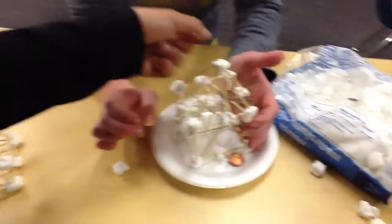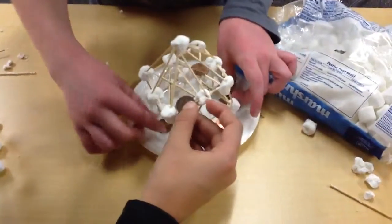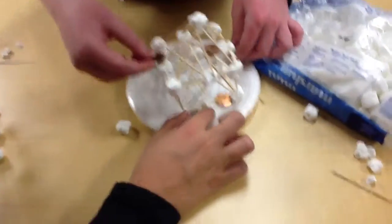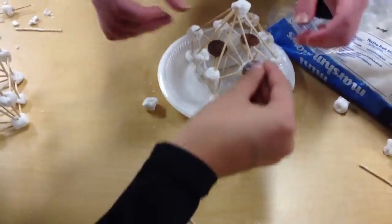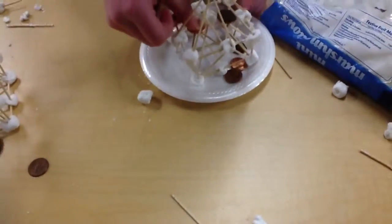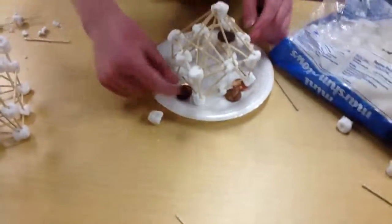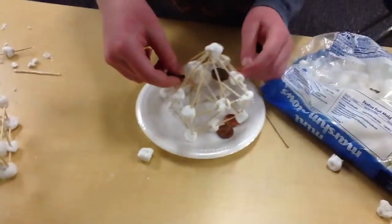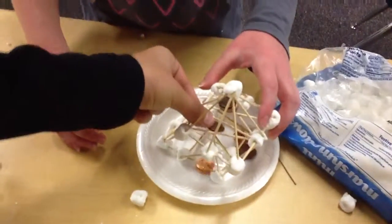Now we are going to see if the pennies will go on to it. So far so good — we're trying to keep it from falling off. We think we've got it. Four pennies so far... ten — we put all ten and two fell off, but we still have hope. We'll do about five or ten more seconds. We're not going to put all the pennies, so we're going to stop right now. Bye!